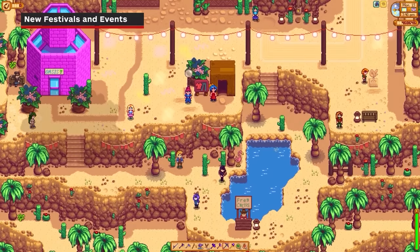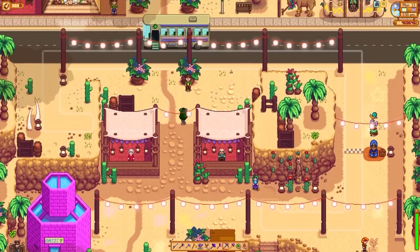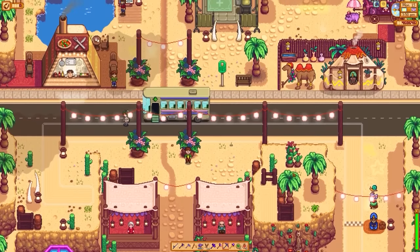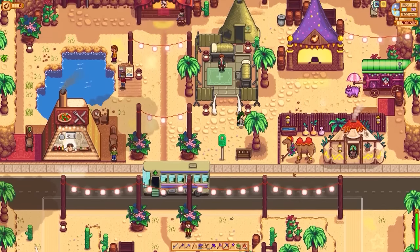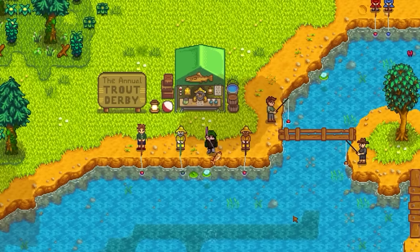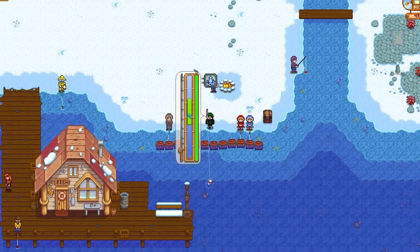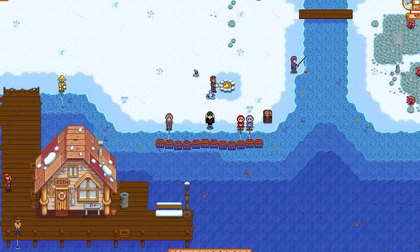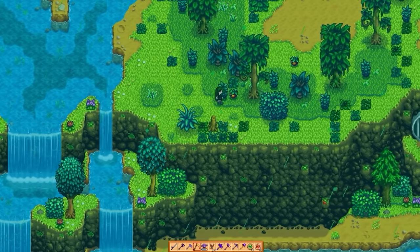The 1.6 update also introduced four new festivals and events to keep your experience fresh. There is a new three-day event taking place on the 15th, 16th, and 17th of spring in the desert, two new fishing festivals — the Trout Derby and the Squid Fest — which allow you to earn rewards for catching bucket loads of rainbow trout and squid, and finally a mysterious new environmental event taking place in summer.